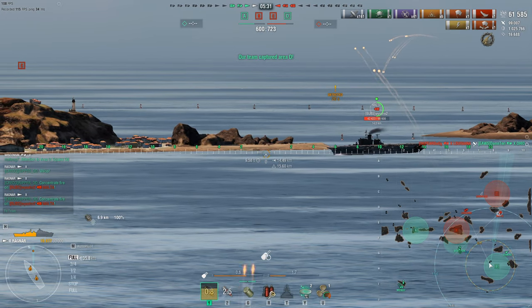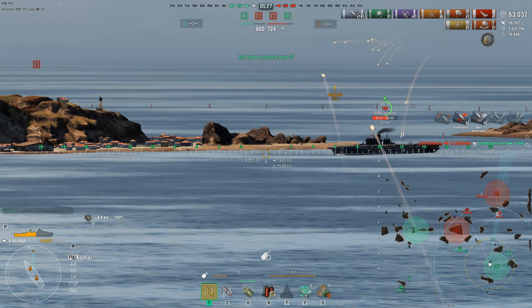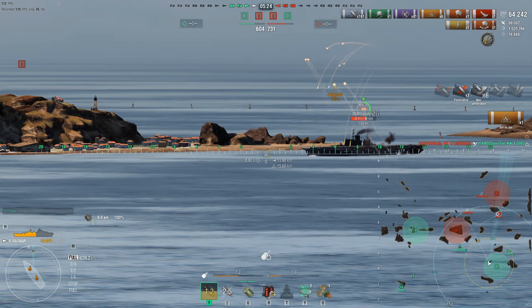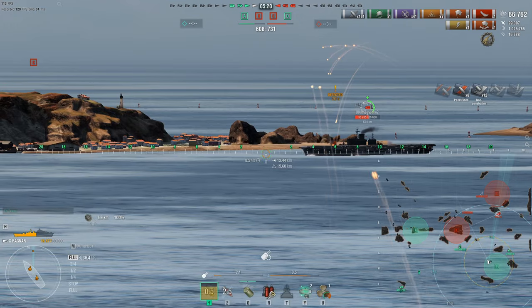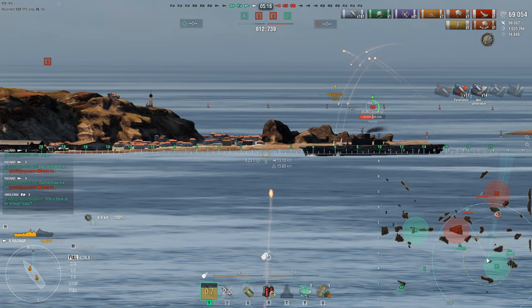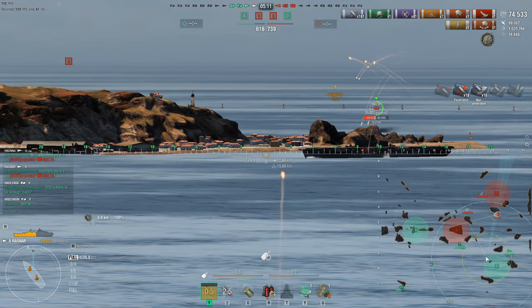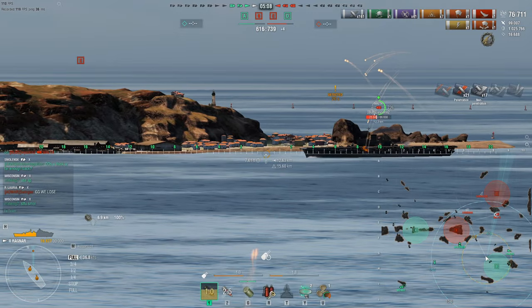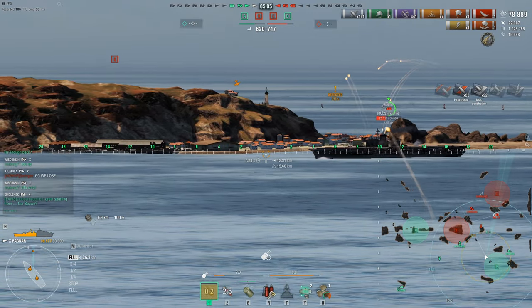We're going to see if we can take out the carrier. Finally he reveals himself. So not only do we shoot all his planes down, but let's use our guns to take out his main vessel. Look at the power of the guns at long range — HE damage is awesome. The top part of his armored deck is deflecting a lot of our shells with non-pens, but if we aim a little bit lower we can hit the side panel of his superstructure and even his main body.